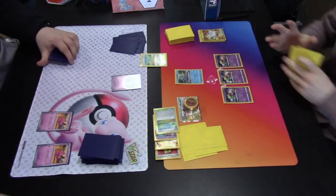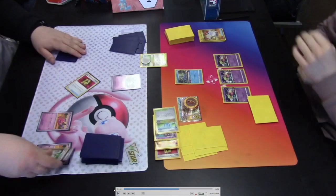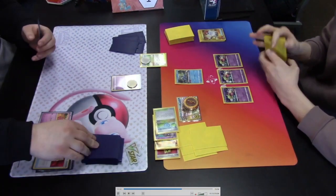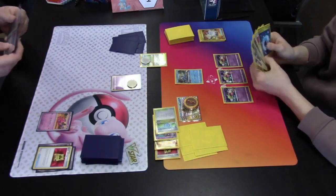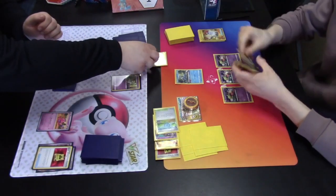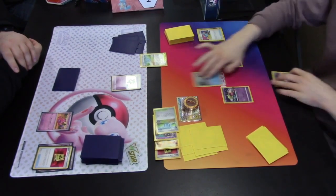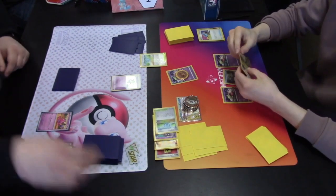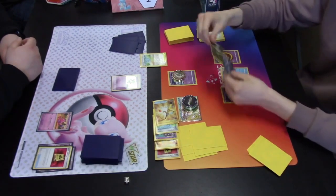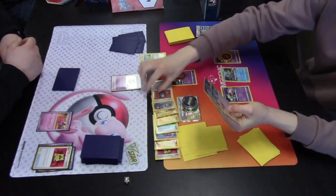Play resumes on the Tinkatink side. A replacement Tinkatink is put onto the bench. Pokestop is used but it's not a good one — double Turbo Energy and Boss's Orders hit the discard pile while a useless Battle VIP Pass hits the hand. The active Ralts evolves into Kirlia, which uses its Refinement ability to discard a card and draw two more. The Battle VIP Pass was all right to discard there, but things still don't look good as play passes back to the Lost Zone player who uses a Switch Cart.